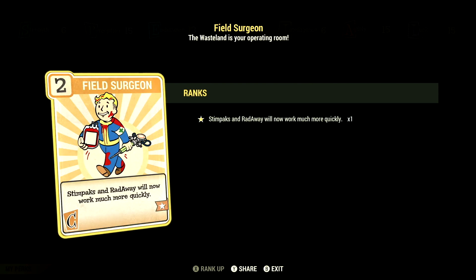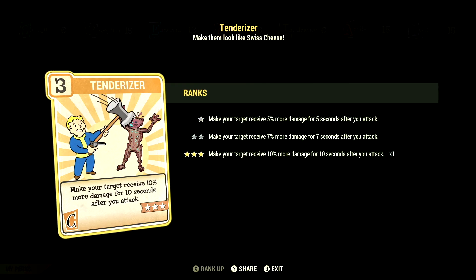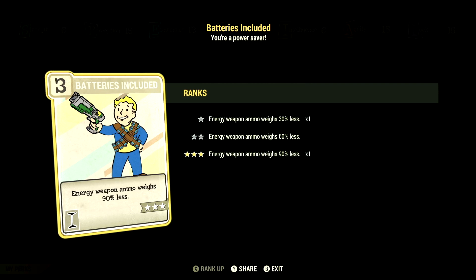Over in charisma, we have 6 — looking at First Aid at 1 star: stimpaks and radaway will now work much more quickly. We have Strange in Numbers at 1 star: positive mutation effects are plus 25% stronger if your teammates are also mutated. We have Tenderizer at 3 stars: targets receive 10% more damage for 10 seconds after you attack. Over in intelligence, we have 6 — Nerd Rage at 3 stars: while below 20% health, gain 40 damage resist, 20% to damage, and 15% to AP regen. We have Batteries Included at 3 stars: energy weapon ammo weighs 90% less.